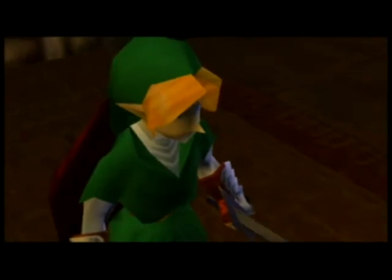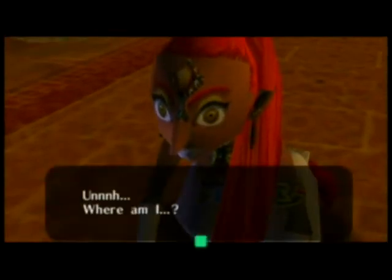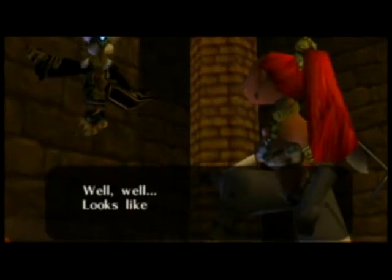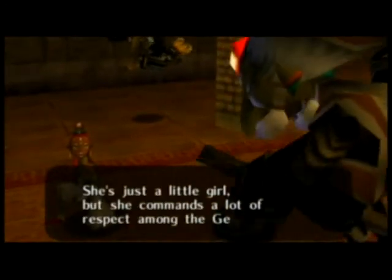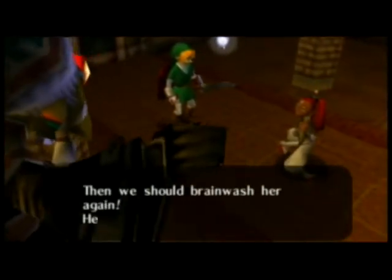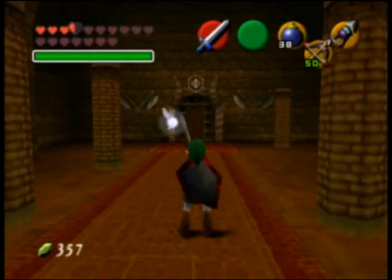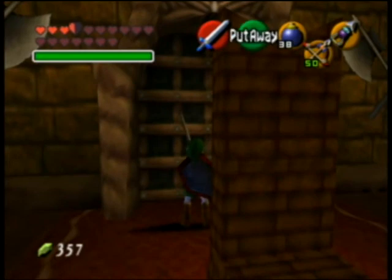And it's... Nabooru? Where am I? And the witches appear again. Looks like she's back to normal, Koume. She's just a little girl, but she commands a lot of respect among the Gerudo, Kotake. Maybe we should make her work for the Great Ganondorf for a little while longer. Then we should brainwash her again. And they make her disappear. They disappear? And now this room is unlocked — this is the real boss room, which we'll do in the next part.